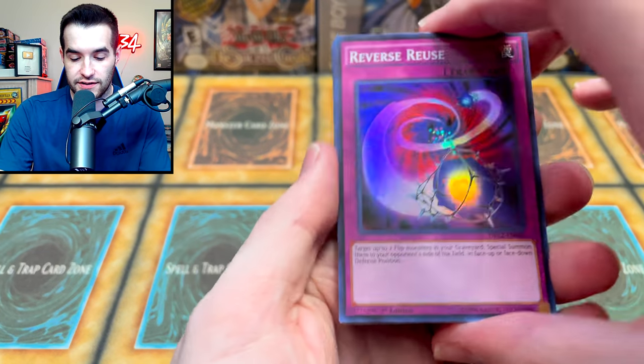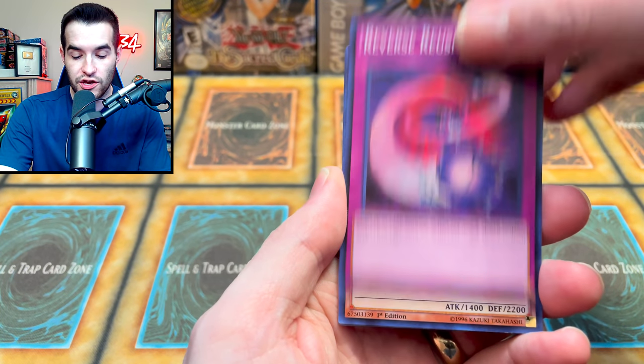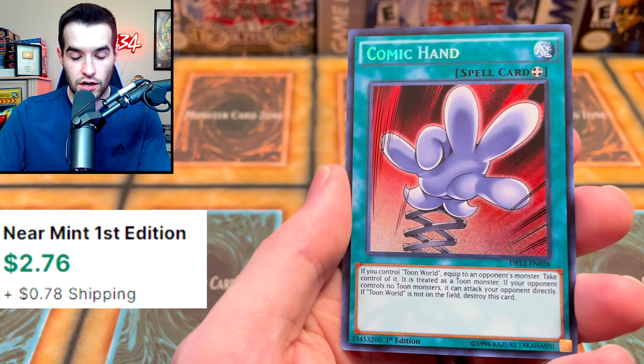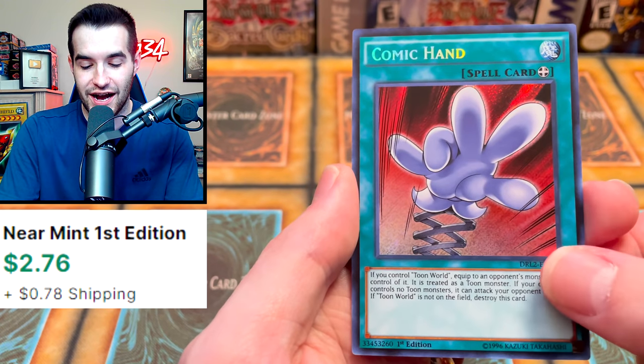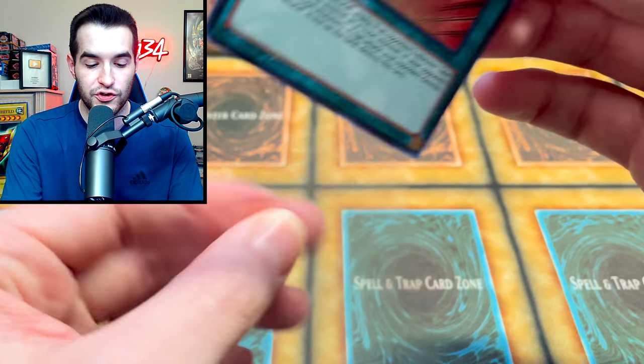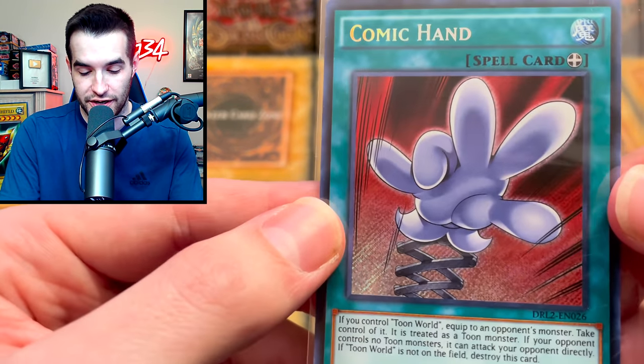Secret Rare is at the back, it seems. We have a Reverse Reuse, Prediction Princess Crystal Dine, Aquarium Stage. Secret Rare Comic Hand — this is a Toon card. Basically the Snatch Steal of Toons, which is pretty dope.